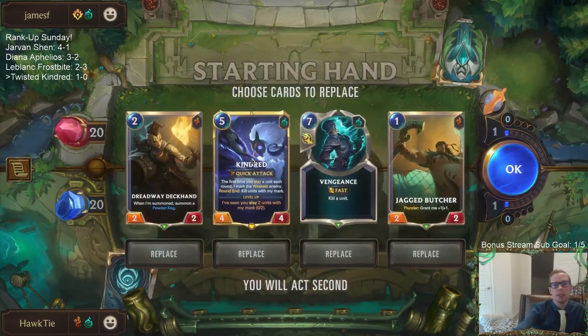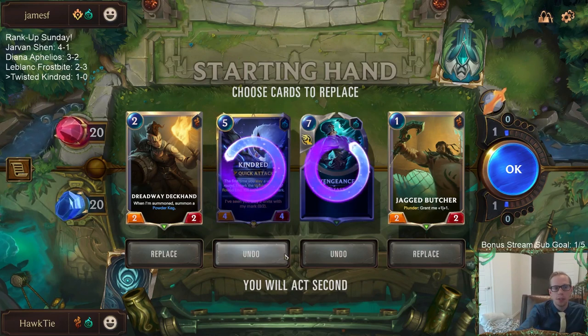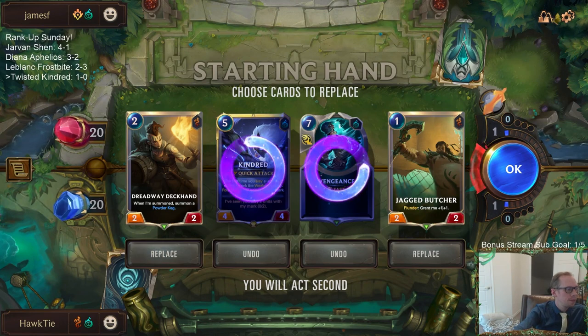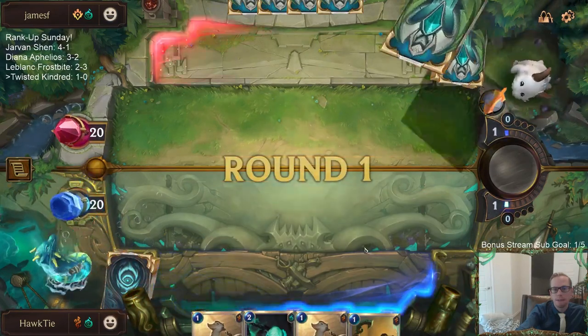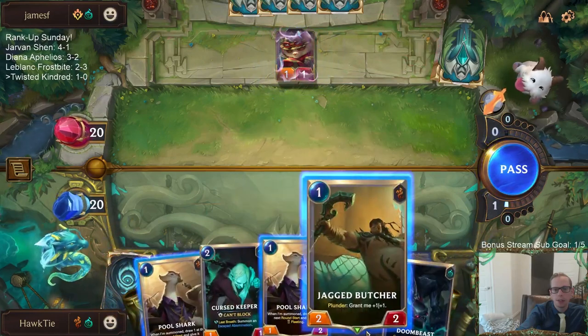Game 2: we've got Elise Teemo — that should be an aggro deck. Kindred, you're cool but I'm going to actually mulligan you from the opener. We really want Go Hard, that's the card we want the most. Considering mulliganing the Deckhand as well because we really do want Go Hard. We got other ones and twos, and that's why I really wanted to find Go Hard.